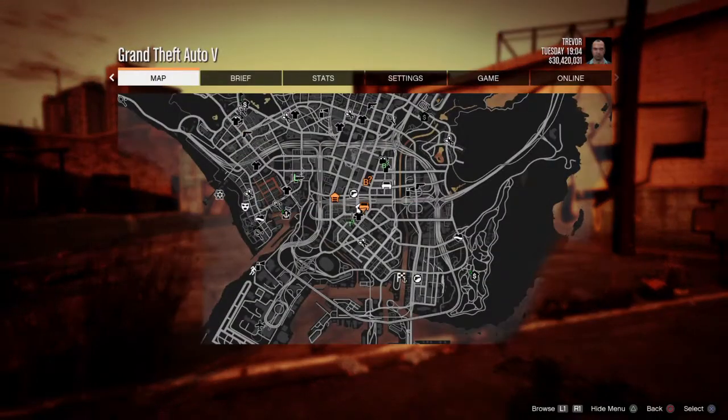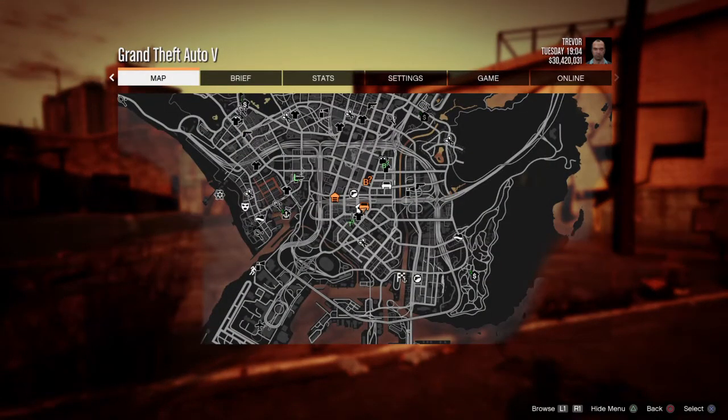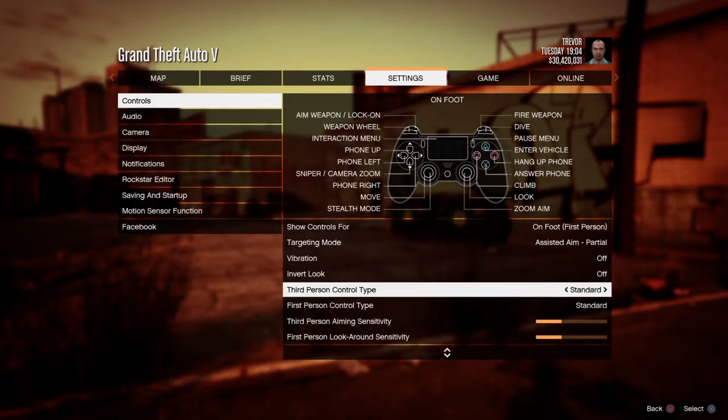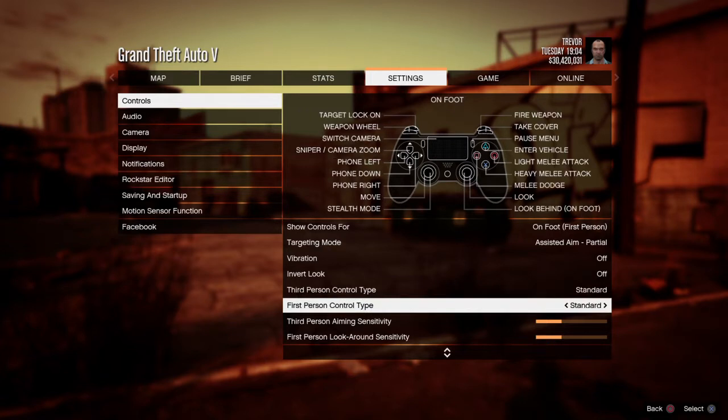Now what you can actually do — a lot of people will know about it but quite a few don't — is you can change the way the controls work in first person. If you come into your settings, then controls, you can see at the moment it's set to standard. When you're holding your left trigger down it's going into stealth mode, everything else is normal. But if you go across, you can put it into standard first-person shooter mode, which means your left stick when you're holding it down helps you sprint.